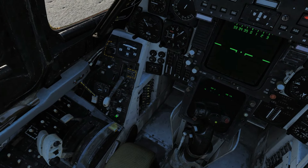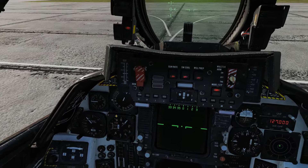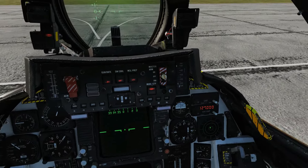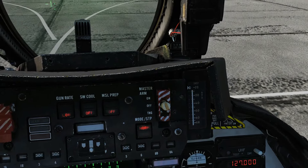Press the master reset with a left click, then press wing sweep auto. Wing sweep auto mode on. Check that we're in auto here, and the wings go forward to the fully forward position. Check visually.